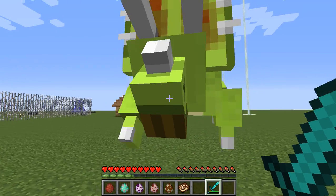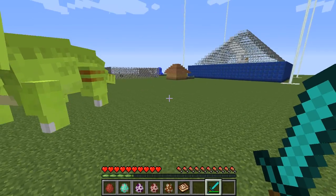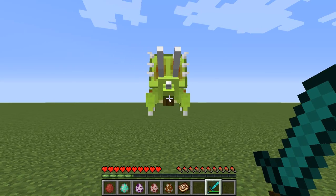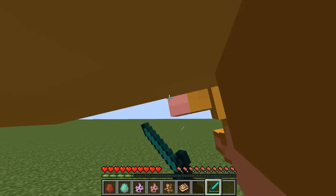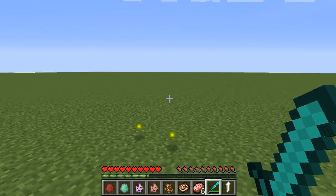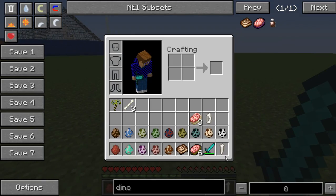I guess the dinosaurs can't hurt you. He is mad at me so I'm going to get rid of him. The experience spread all the way over here - wow he is a big boy. We get Triceratops arm bone and Triceratops meat.